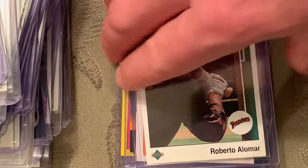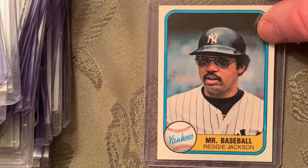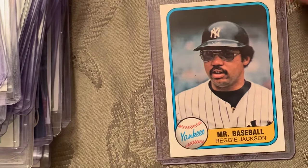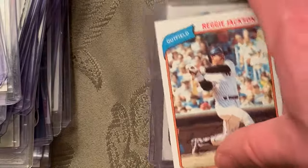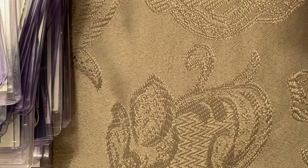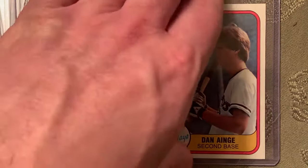At number 71 is the 1984 Nestle Don Mattingly — I don't have the Nestle, so I replaced it with Mr. October, Reggie Jackson. This is the 1981 Fleer — they call him Mr. Baseball. I also added Danny Ainge's 1981 Fleer rookie, since someone mentioned he didn't make the list. Danny Ainge was well known for playing with the Celtics as well.